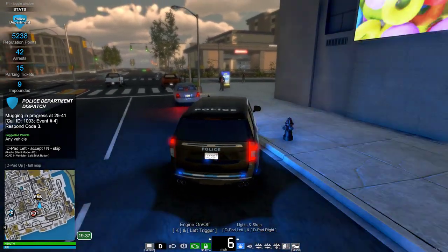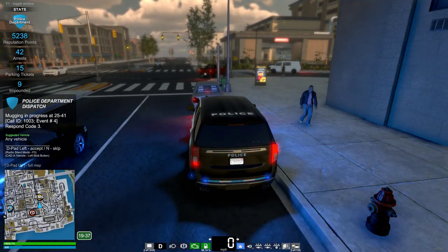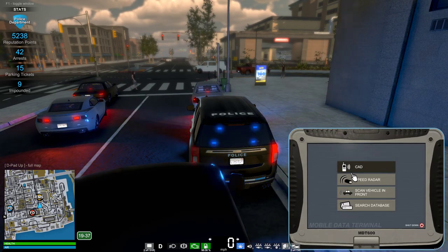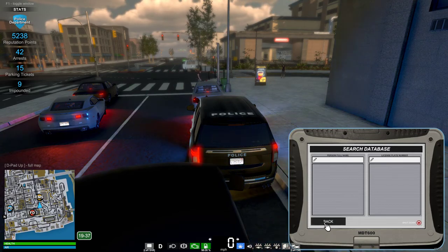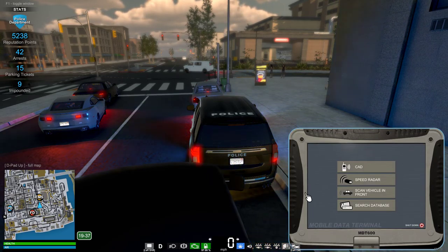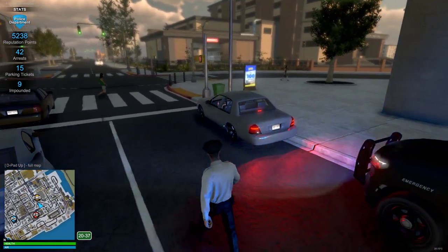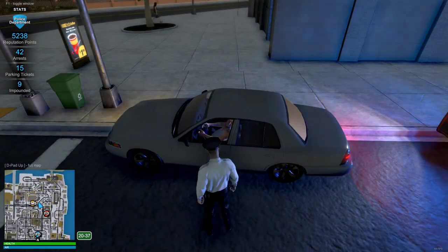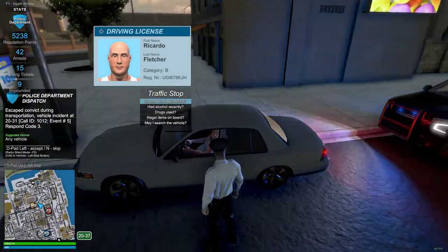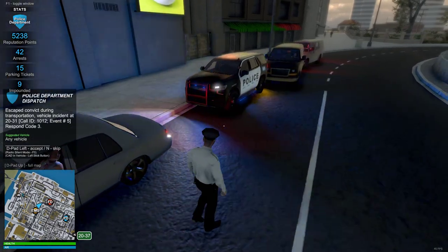I'm gonna stop this vehicle right here just to show you some procedures - stuff that has been added. So we're gonna pull up our database here. It has nothing on it. They've actually changed this. All right, so we're gonna ask him some questions - his license, registration. Right now you can run it if he has anything, but that's really about all you can do. So we're gonna go back and run it just to show you.